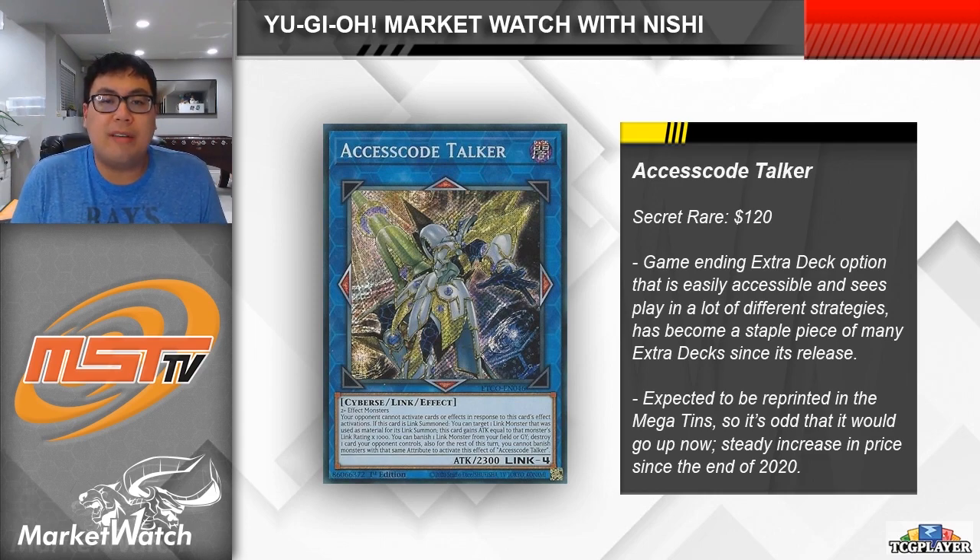However, with the emergence of Zoodiac Tri-Brigade as a top-tier threat this format, people are turning to Access Code Talker once again. At the LCS from over this past weekend, we saw Access Code Talker in all of the top Zoodiac Tri-Brigade builds. As a result, we've seen the card go from being $70 through most of 2020, to $90 as we entered 2021, to now coming up to its current market price of $120 apiece.